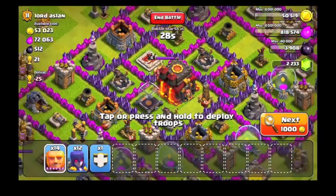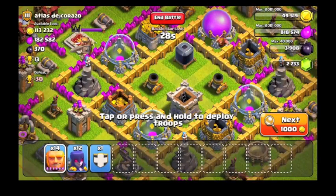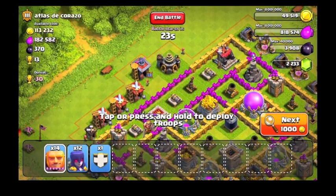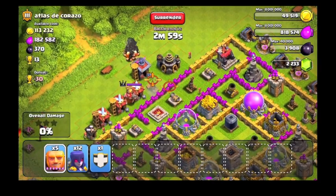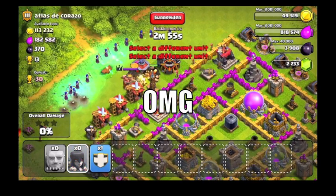I'm just going to find decent loot first before I do an attack as usual, since I'm kind of farming trying to get the rest of those purple walls. I'm going to take this base on — 100k. Spam my giants. I should have spammed them across, but it doesn't really matter.